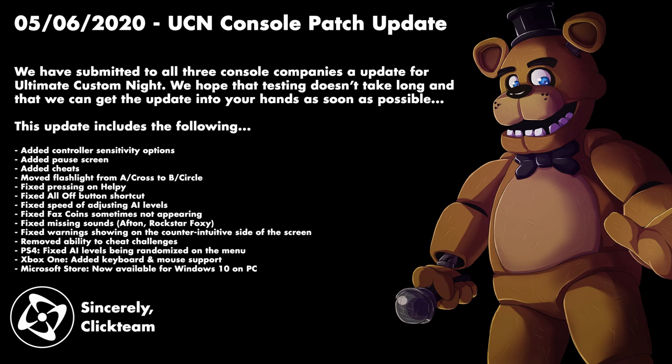The fixes include: added controller sensitivity options, added a pause screen, added cheats — we'll take a look at that in a bit — moved the flashlight from A/cross to B/circle, which is very important. Clickteam also went through all the sounds in the game, so if there was a sound missing it's fixed in this new patch. Fixed the warning showing on the counterintuitive side of the screen. Removed the ability to cheat challenges. For PS4, they fixed AI levels being randomized on the menu. On Xbox One, it added keyboard and mouse support, and it's also available on PC and Windows 10 on the Microsoft Store.